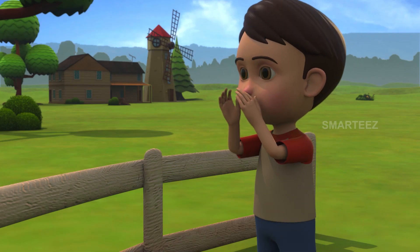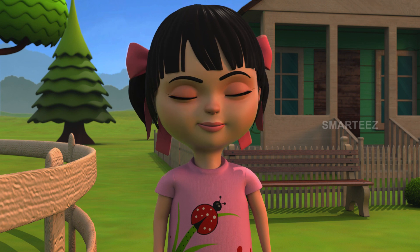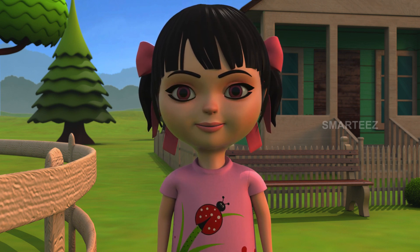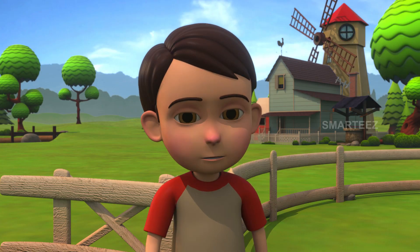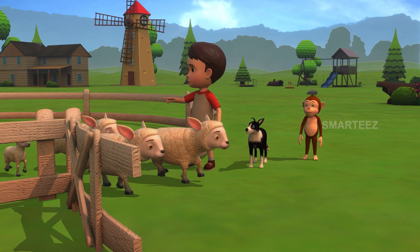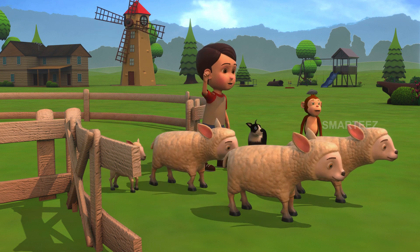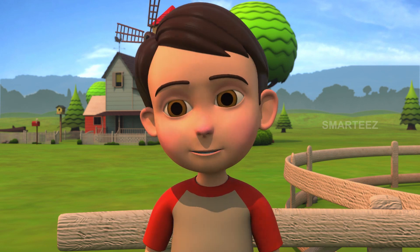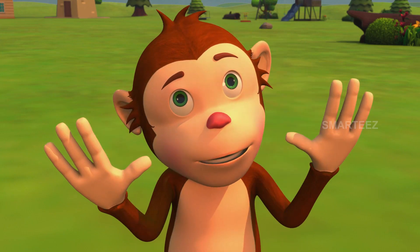Rick calls out to Raya, who confirms she is ready to receive the sheep. Rick sends four sheep first, guided by Byra. Rangu says he'll be going too, and Rick tells him he can go along but not to scare the sheep. Rangu promises he won't.